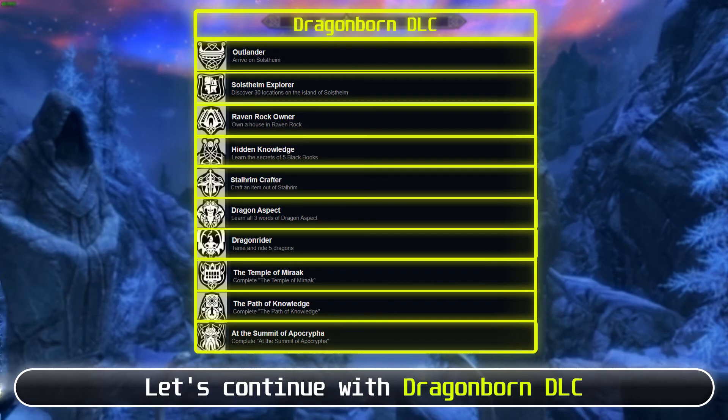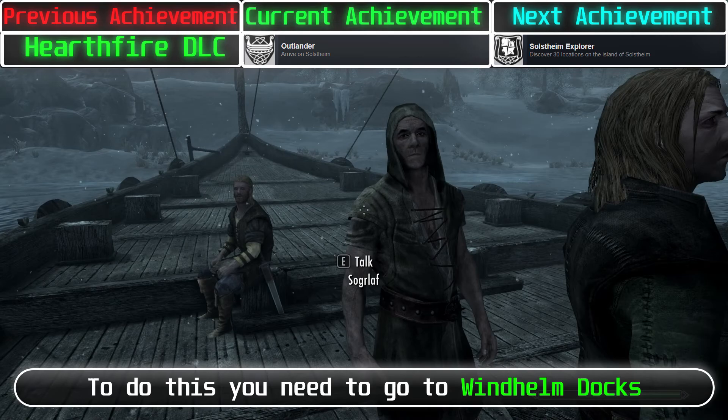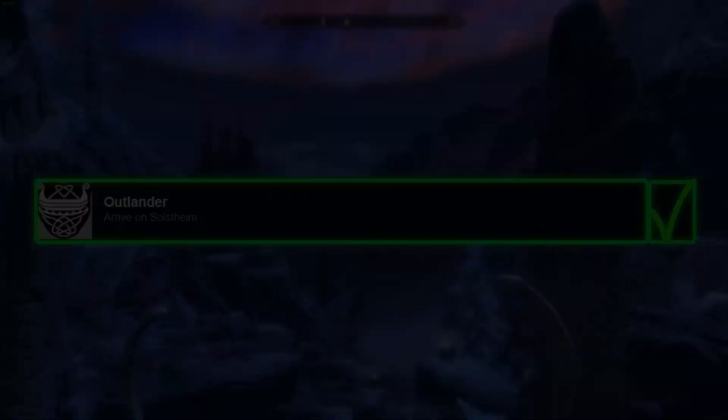Let's continue with the Dragonborn DLC. For this achievement, you need to arrive on Solstheim. To do this, go to Windhelm Docks and talk with Gjalund. Bribe, intimidate, or persuade him, and you will unlock fast travel for Solstheim and get the achievement.